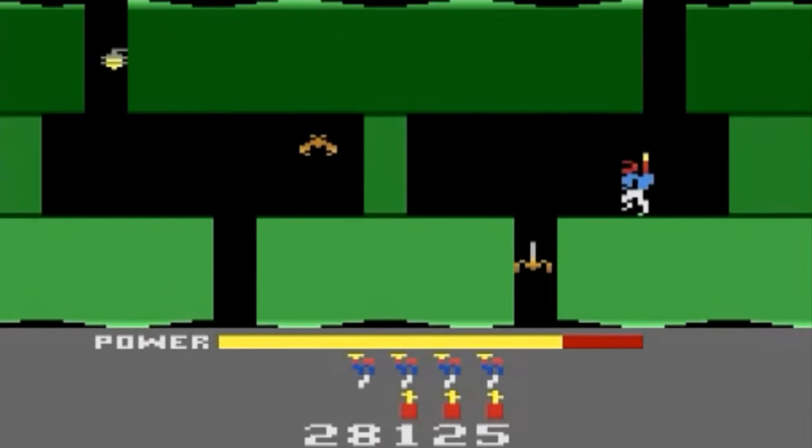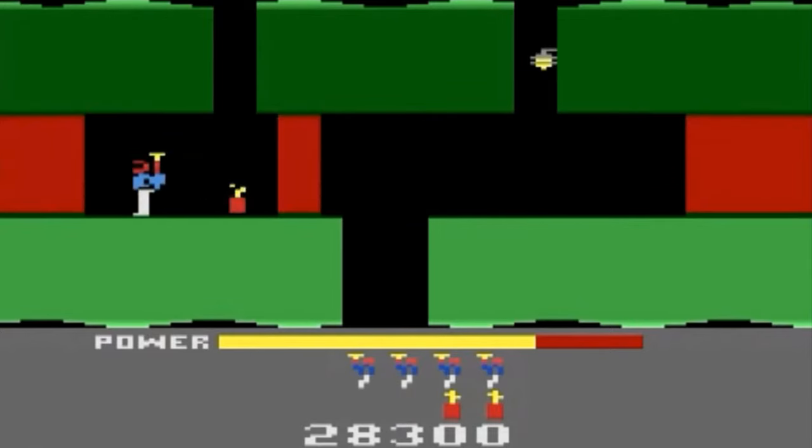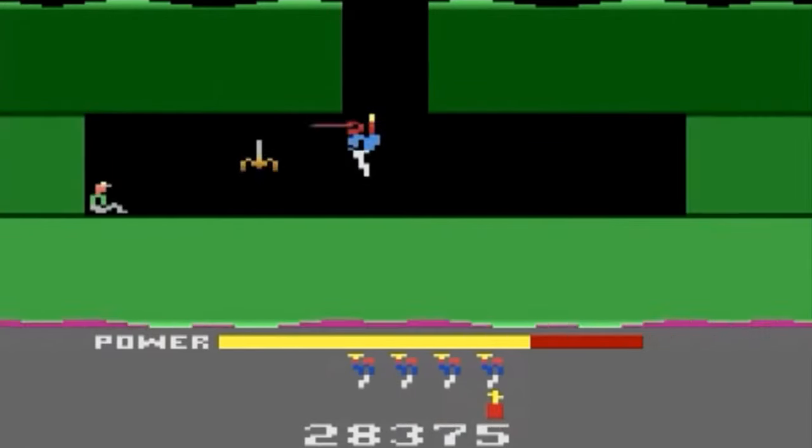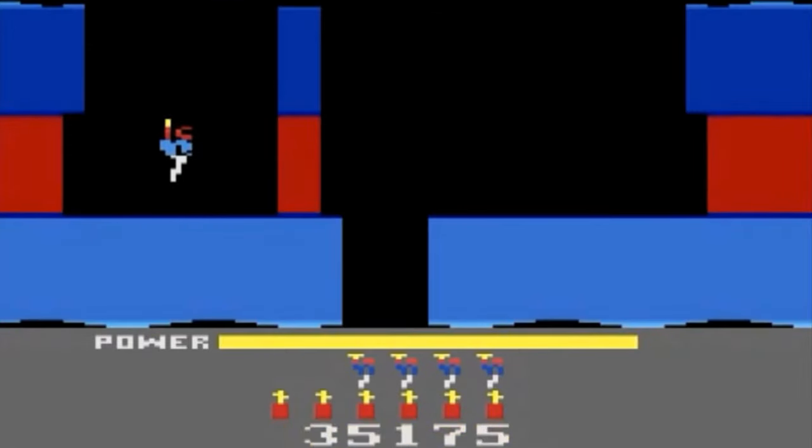Points are scored for each cave-in cleared and each creature destroyed. When the player reaches the miner, points are awarded for the rescue, along with the amount of power remaining in the backpack and for each remaining stick of dynamite. Extra lives are awarded for every 20,000 points scored.